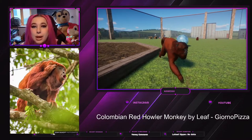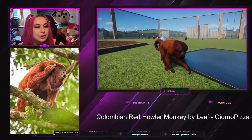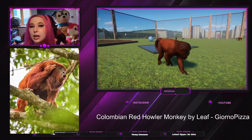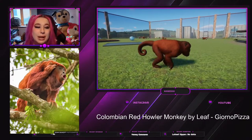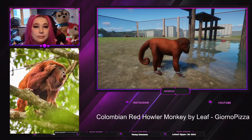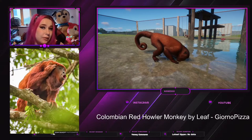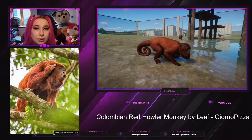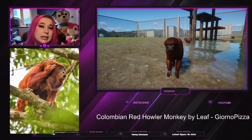Hey everyone, welcome or welcome back to my channel where I play Planet Zoo. My name is Nisa and today we're gonna take a look at the Colombian Red Howl Monkey, which is a mod made by Leif and Joino Pizza. Leif did make another mod of a Howl Monkey a few months before, which was the Black Howl Monkey. That video is already up so if you want to see that, it is out there.